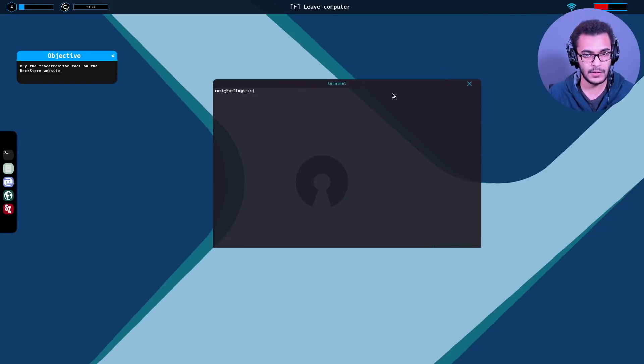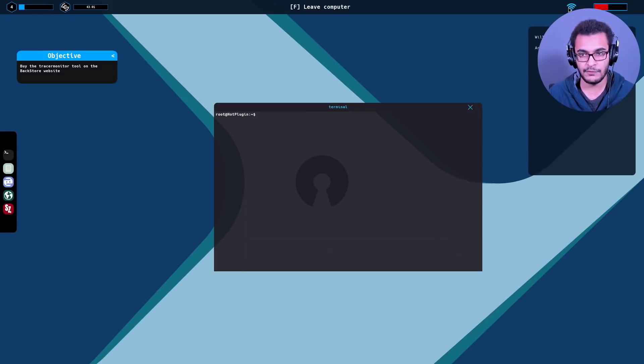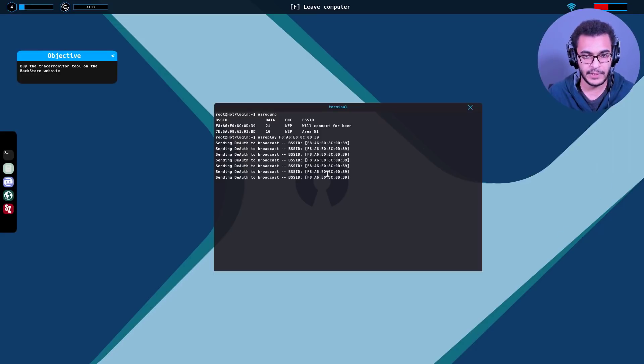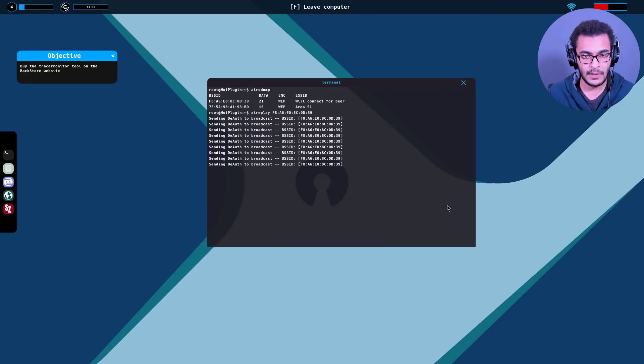Let's start off from a new Wi-Fi network. We're currently on Area 51 - 'Will Connect For Beer.' We can use aero dump here and copy that as the BSSID. The terminal font is a bit small but we can use airplay and paste in the BSSID. It's going to send the deauth packets. Once we get the handshake we can crack it with aircrack - no problem. Then I want to get the trace monitor tool.